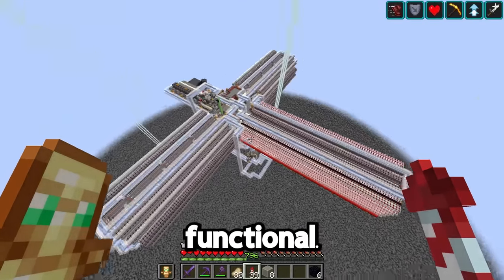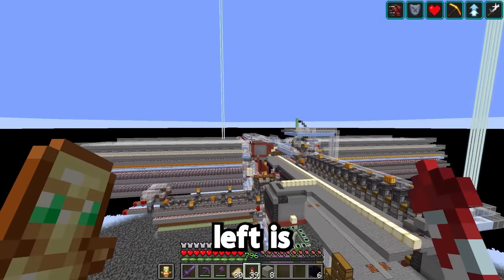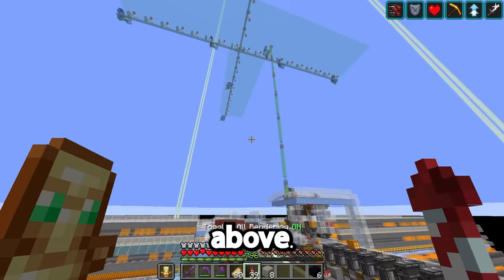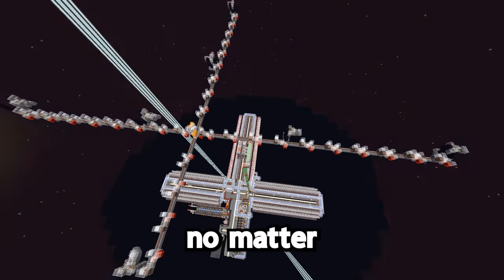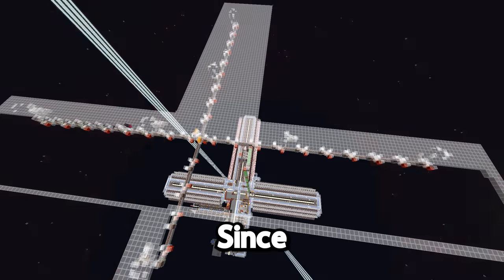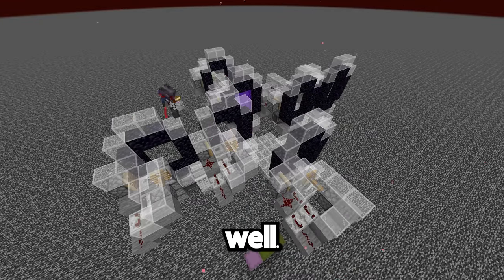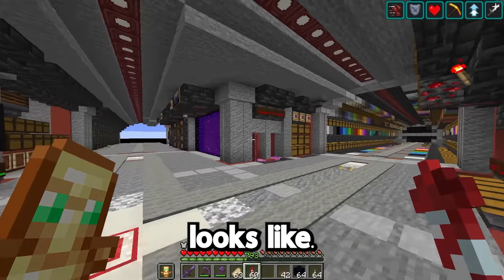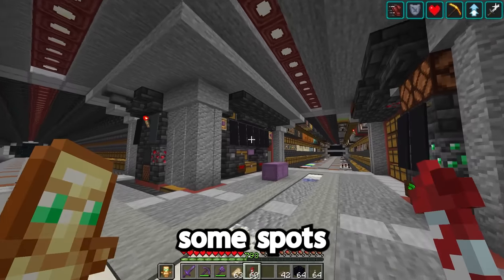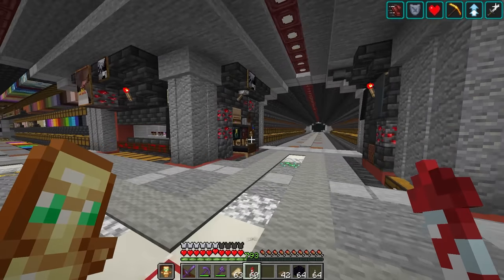This whole thing is fully functional — well, should be fully functional now. All that's left is to build the chunk loader above. This chunk loader will make it so that the sorting system can run no matter where I am in the world. Since it involves nether portals, I had to make a nether side as well. It's pretty much done. This is what the inside looks like, and I know there are some spots that don't look quite right. We're not done with all the details, we'll get to that later.